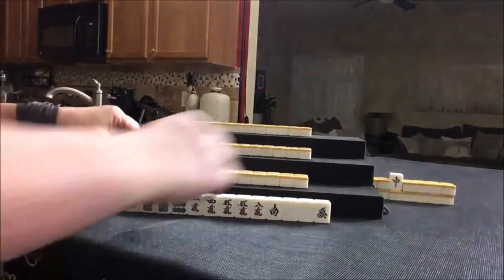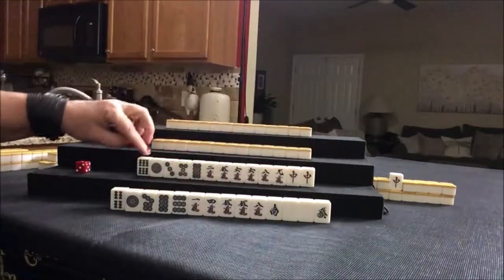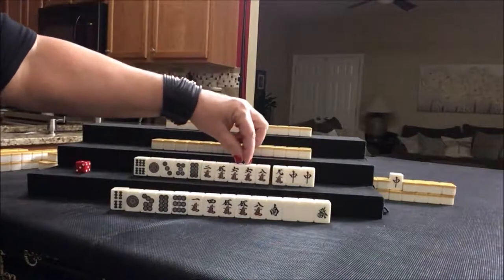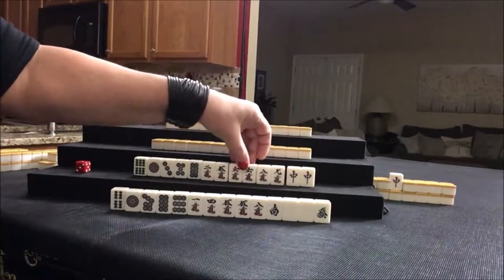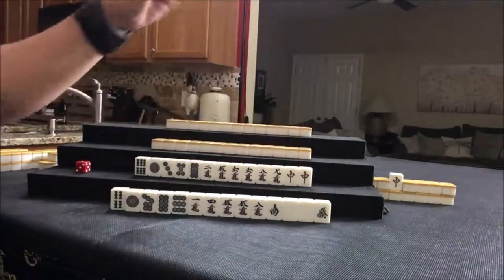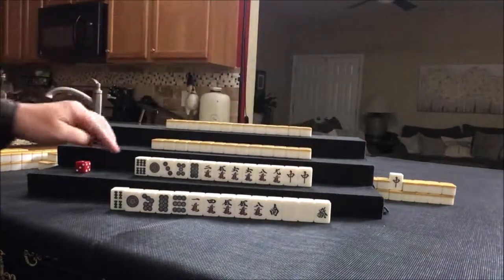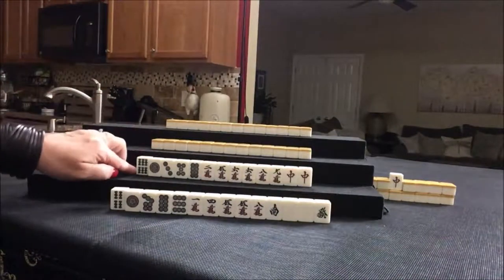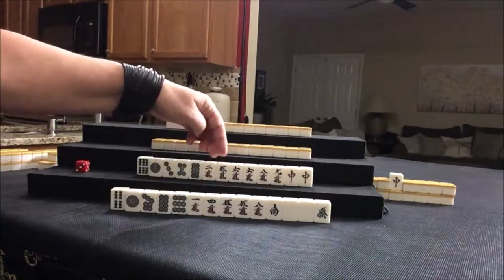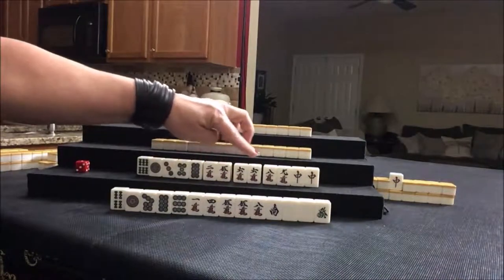Let's see what we can do for south. We have a single bam, four dots, potential chi, potential chi, six cracks with a pair, chi potential, potential pawn, potential chi, and a pair of dragons — dragon pawn. We could do yakuhai alone here too. This is the same tile as the Dora indicator, so there's only one more red dragon. I think what I would do here is discard the six bam.